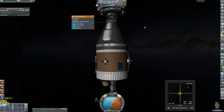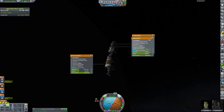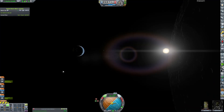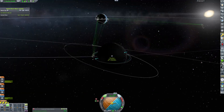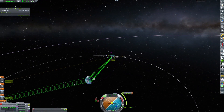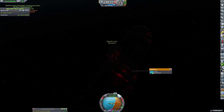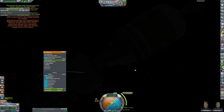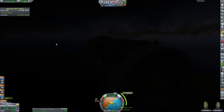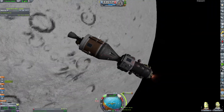Here we are attempting to dock — it is being a little bit of an issue, but there we are, we are docked. Now we've got to flip it in the correct orientation and take all of the science out of the original capsule so that we can take ourselves back to Kerbin. Basically taking out all of the much-needed science for our program, running even more science just so we got every little bit, and then we will undock with this craft in orbit.